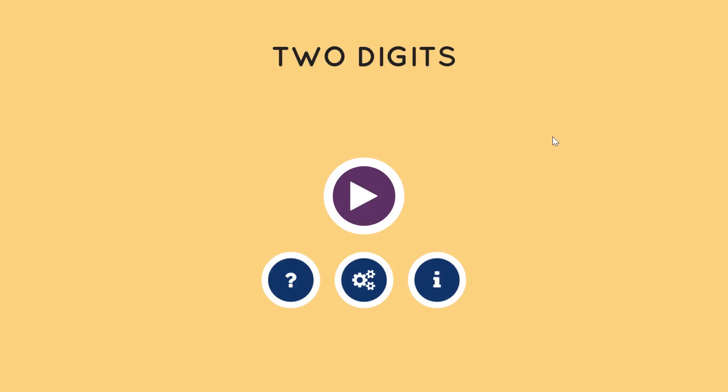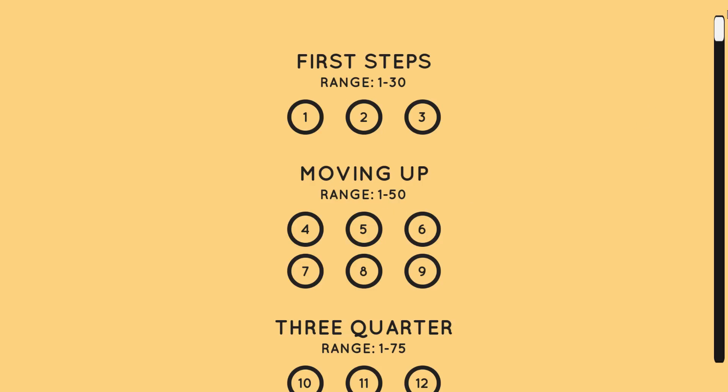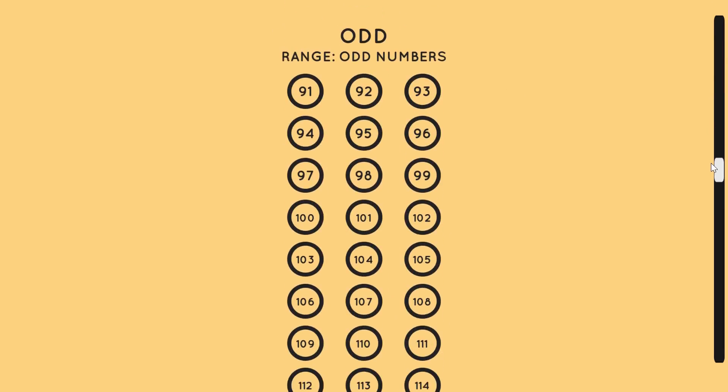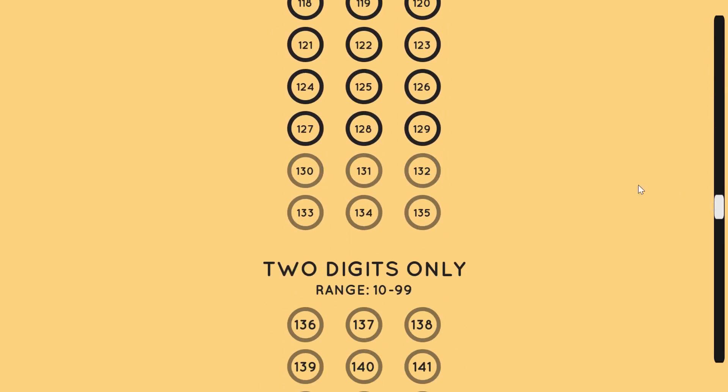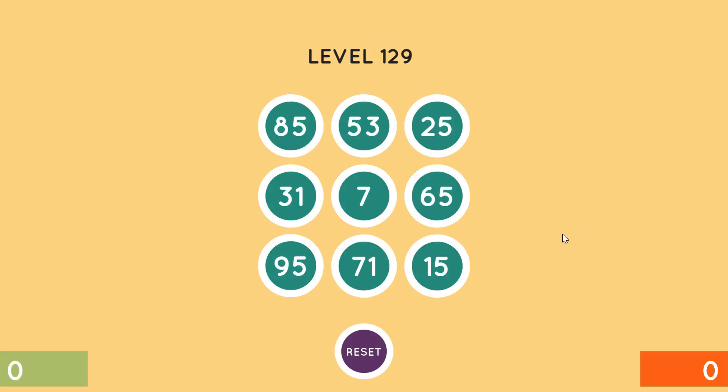Hey everybody, this is Rhydo and we are back to two digits. Let's hop back into level mode — we're almost done with the odds, and then we get to two digits. I'm crossing my fingers that in two digits we find the levels super super easy, because that would be very very nice.